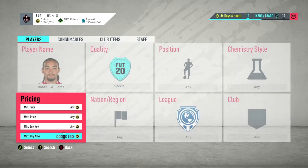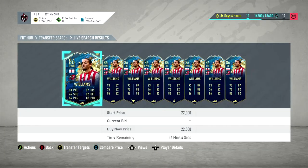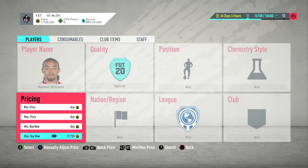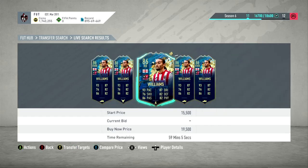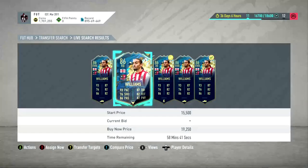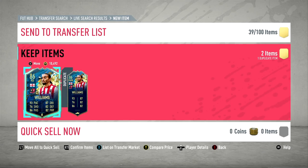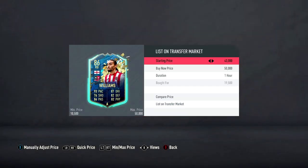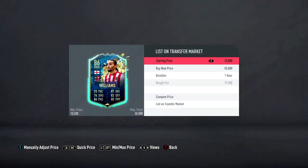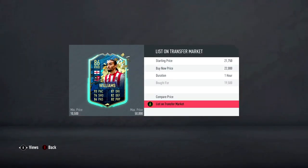We've put Randall Williams up and we're gonna try and snipe him now. He's currently at about 22K — a few hours ago he was sitting at 22K quite comfortably. So we're looking at 22K there, 22K there, and 22K there as well. That's quite a nice snipe.